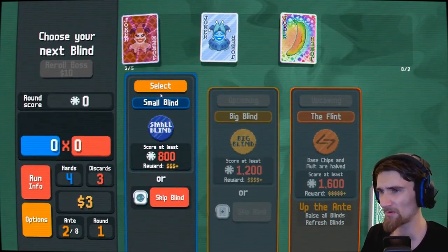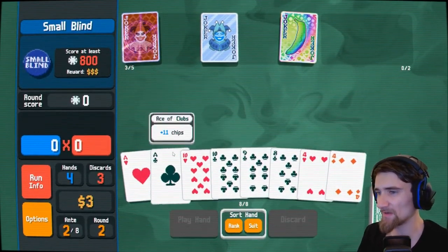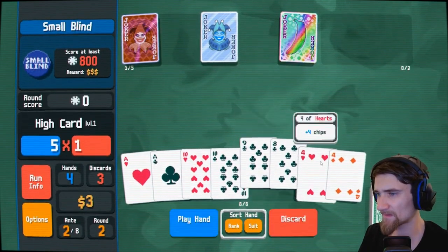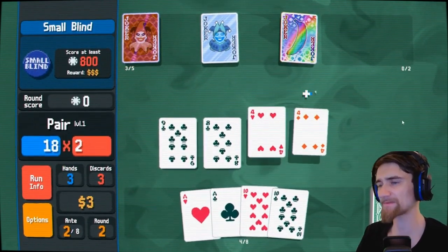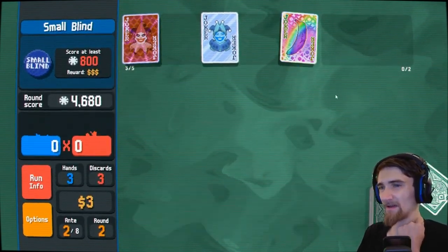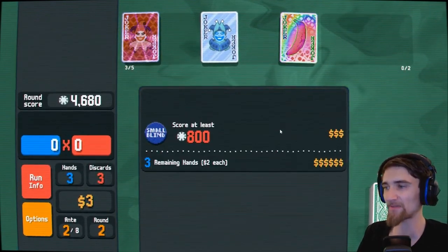Mega celestial, foil — I will do this one so I can get some stuff, and then skip the foil one. I'll play it, I'll get a pair out of it. Check that out — I just crushed that. Because of the amount of chips and mult I get, I can play literally anything and make it right now.